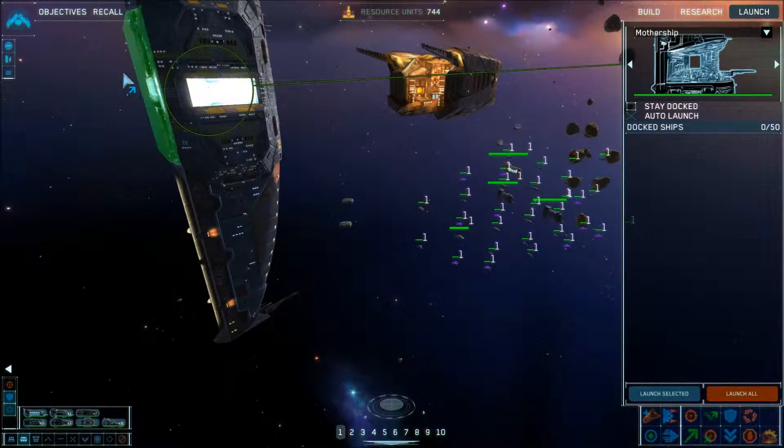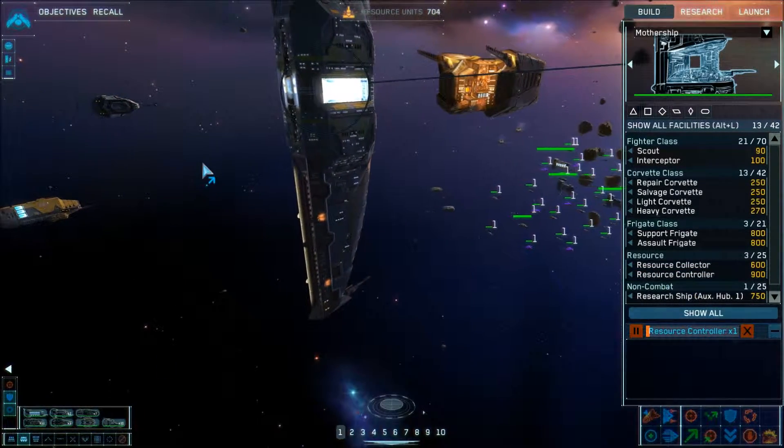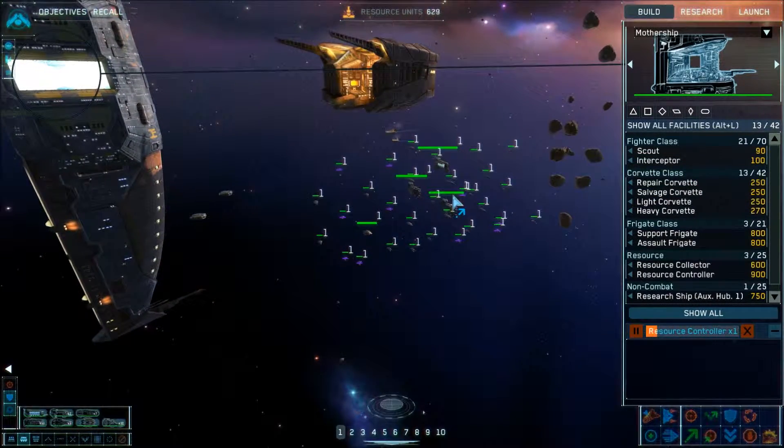We're going to build something here. We have enough resources — we need to build a resource controller. That's our current objective. There are different classifications of ships — frigates, corvettes — all serving different roles in battle.